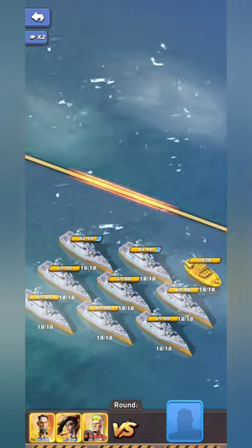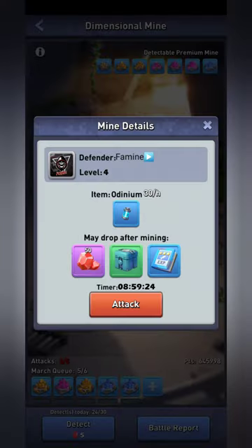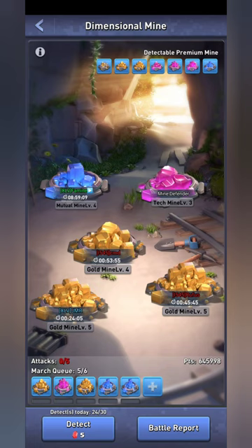You'll see I'm now using five gems to detect, and yes I got another odinium — but the time of day you do this also matters. On primarily US servers, a lot of people reset or do mines at reset, so if you wait until later, like 12 hours after reset, you'll have much better odds of finding open mines. Also, the more you keep refreshing, the greater the gem cost becomes, and you only get about 100 gems from each mine. The odinium isn't much either — nine hours times 30 is about 207 odinium, so it's not really that much.